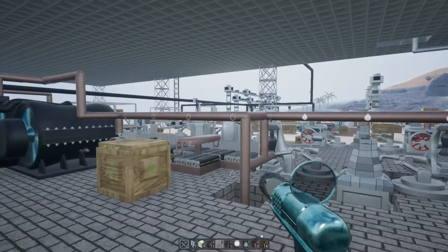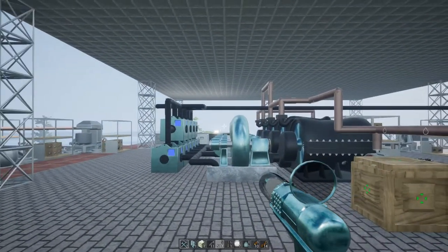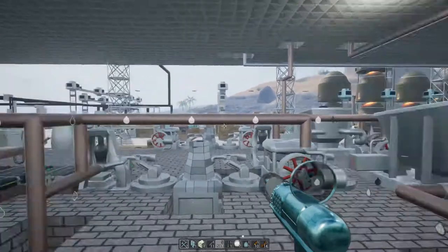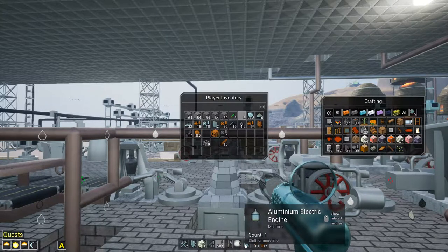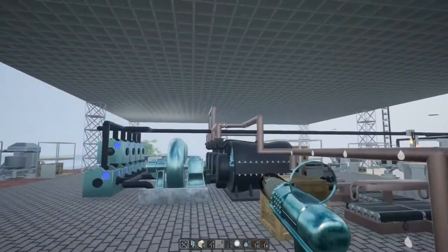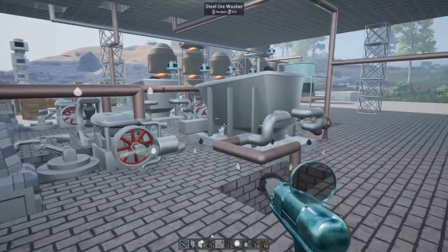We seem to be having a bit of a steam issue, so it might be a good time to utilize the power that we're generating and take on the developer's suggestion about using steam for everything. I've already checked and made one to see the size - I'm going to make a whole bunch of electric aluminum engines. These just replace the steam engines over here and use power to generate kinetic energy instead of steam, so the steam should be able to produce more power for the turbines.